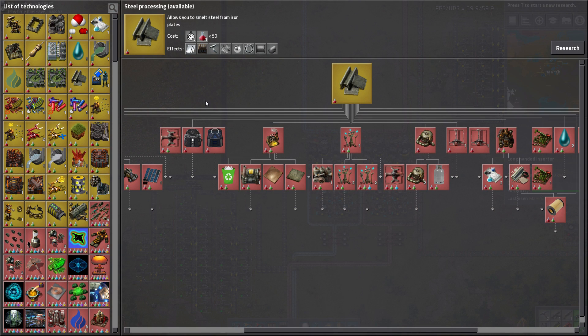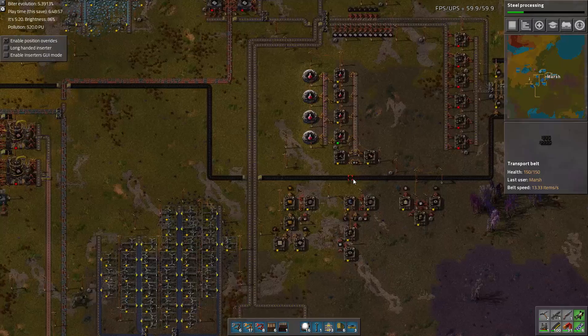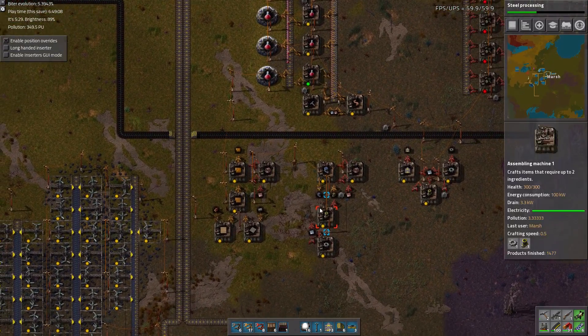And there it is right there. It basically unlocks things — it gets steel chests, which are nice, and steel axes, which are nice, and some building parts, steel building parts for higher level steel machines, and steel pipes, which is an upgrade to iron. So, let's research that. Looks like it's researching pretty quickly, but we're kind of low on resources here. So, let's load up a little bit.